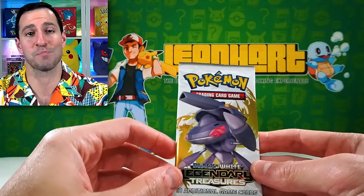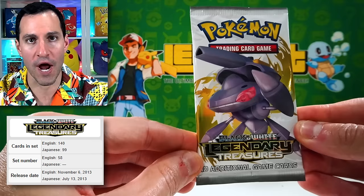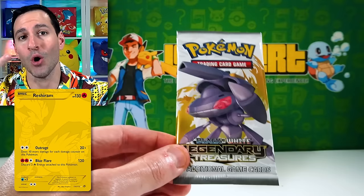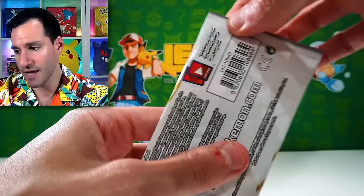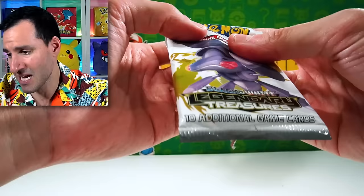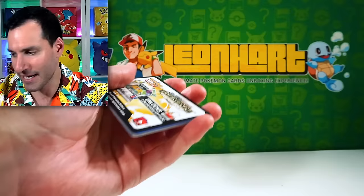This is such a fun set to open, primarily because there are also two golden cards that I have never pulled — one of them is a Zekrom. Black and White has a wide range of different series of packs through the years — you've got Plasma, which I like more now than I originally did. Legendary Treasures: let's see what we can do.